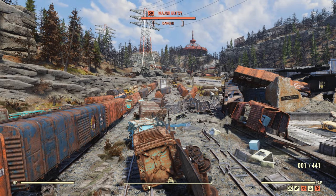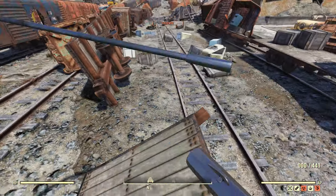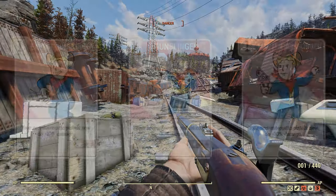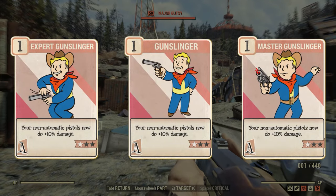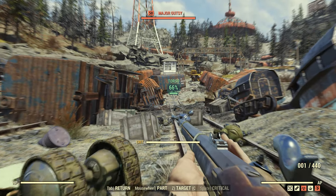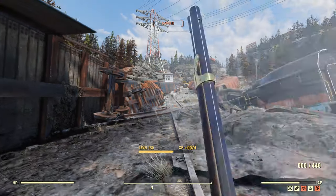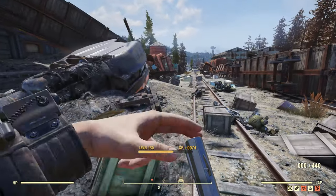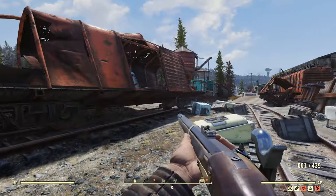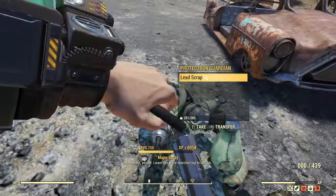Agility is a stat you may well end up raising higher than I had if you get more Black Powder pistols. As I only had a single legendary Black Powder pistol, I only went for the first of each rank of the Gunslinger cards — if you have more pistols, then by all means boost this up. Additionally, I included Sneak and Covert Operative. Black Powder weapons have some of the highest base damage values in the game, making them ideal weapons to land sneak attacks with. Sneak helps you get close enough to line up a shot whilst remaining hidden, and Covert Operative will boost the sneak attack multiplier.